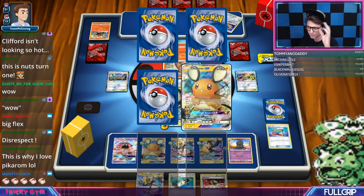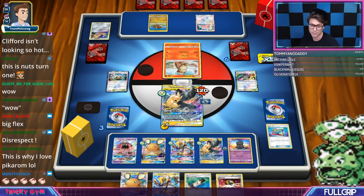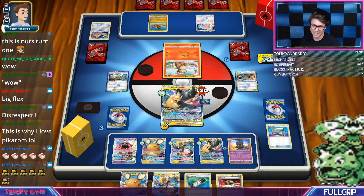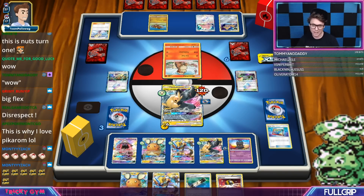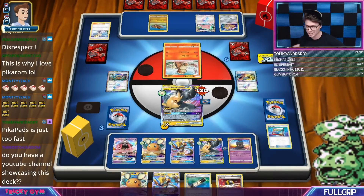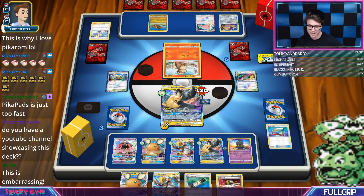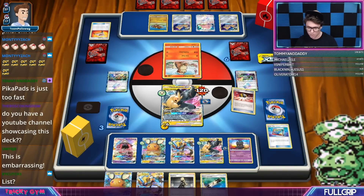That Arcanine is totally gone. He'd have to draw very well again off of this top deck situation — he'd have to hit like a Welder for two, an Arcanine, and another fire energy. But he's Lillieing, so we know no fire energy will be accelerated this turn. Growlithe's got a retreat of two, so he doesn't have an easy way to pivot back into Jirachi either, meaning he may just have to wait for the Growlithe to go down in order to promote a Jirachi.